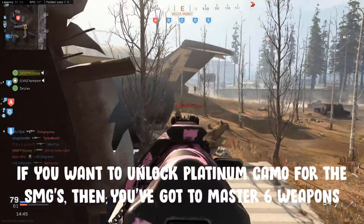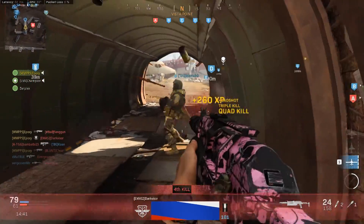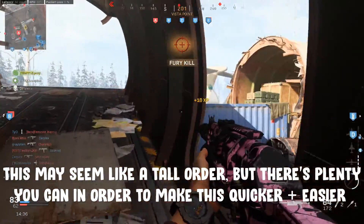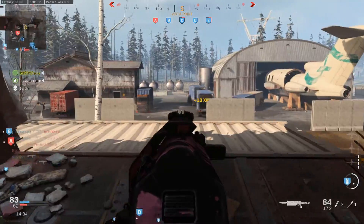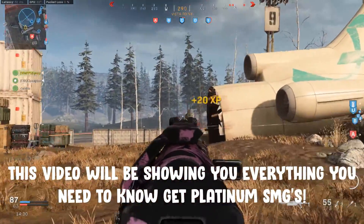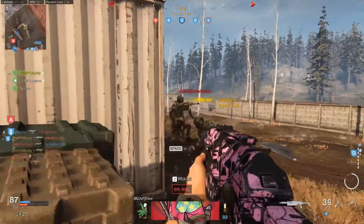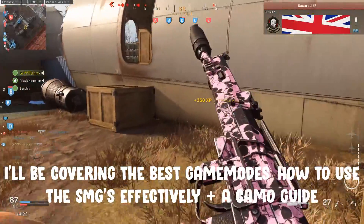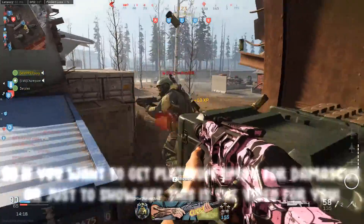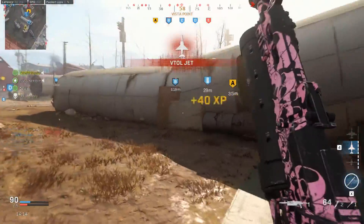If you want to unlock Platinum Camo for the SMGs in Modern Warfare, you've got six different guns to master. This can seem like a tall order, but there's a lot you can do to make it easier if you know how. This video is going to show you everything you need to know to unlock Platinum Camo as quickly and easily as possible — covering the best game modes, tips and tricks for high kills, and a guide for the camo challenges themselves.